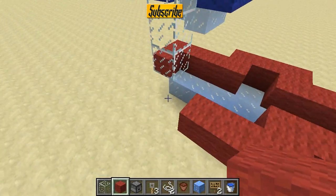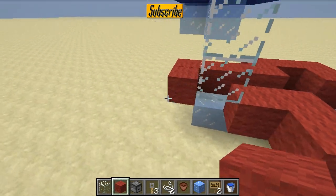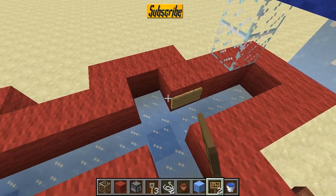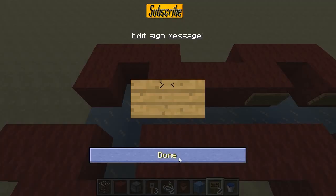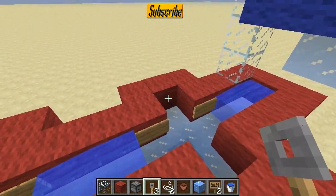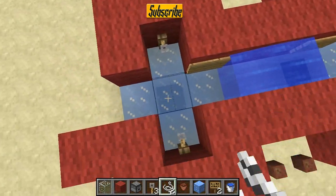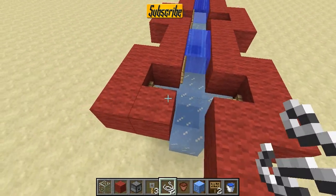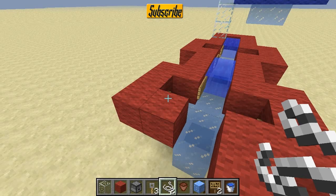Then get around there like that. You want to place the signs — one here, one here, and one here. Place the water, so one there, one there. Then you want to place the tripwire hooks — two there, two there — and the string. Make sure the string and the tripwire hooks are resting on the same kind of block: either a transparent block or a solid block. Ice is transparent; a red wall is a full block, for example.